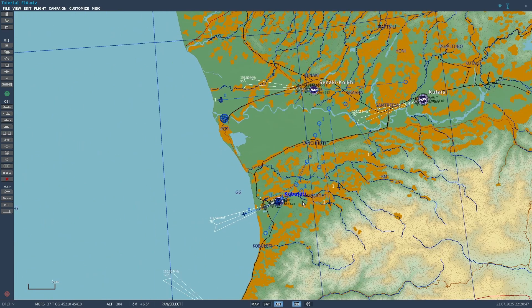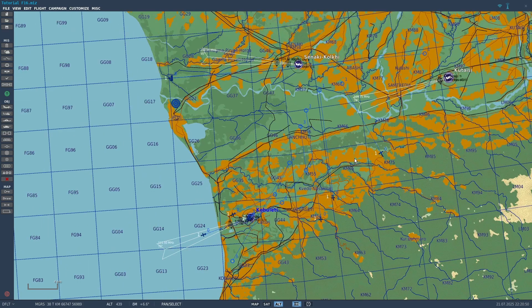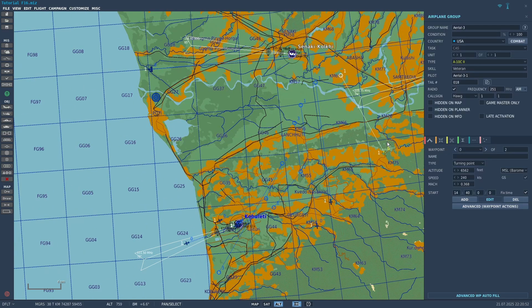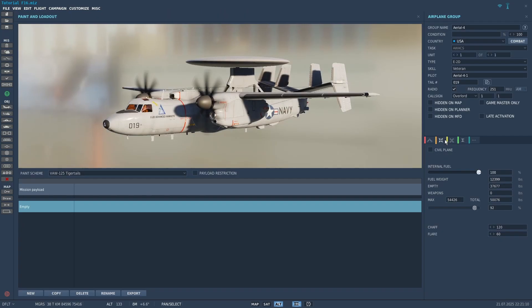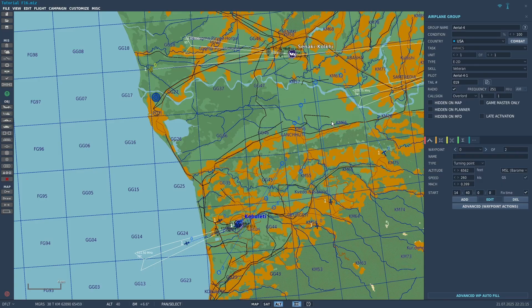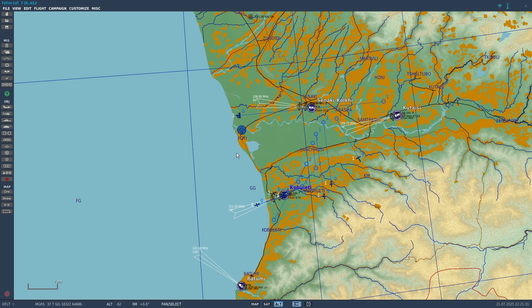Last thing to mention in the Mission Editor: if you place another plane that has access to datalink, such as the A-10, even if you don't add them as a flight member, team member, or donor, they will still show up on your datalink — you'll see their position, they just can't share information. Also, AWACS — like this E-2 — do not need to be added as donors or team members. They will automatically give information to you no matter what.